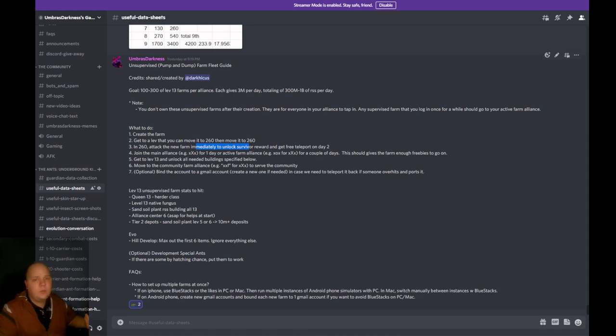Personally I have 1.2 to 1.3 billion plants, so if I were making these for myself I would not be doing plants. But if you're an earlier player trying to get to queen 23, you'll obviously need a lot of leaves. Your alliance center to level 6 as soon as possible helps at the start and saves diamond speed-ups. Then tier 2 depots — sand, soil, plant — to level 5 or 6 for 10 million-plus depot deposits. This way, if you don't hit the farms every single day and leave a day or two between, you're still net positive and accumulating more resources.